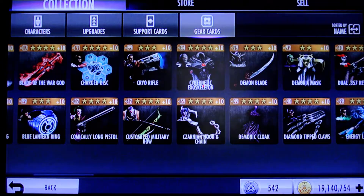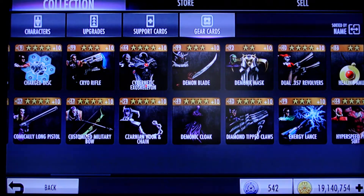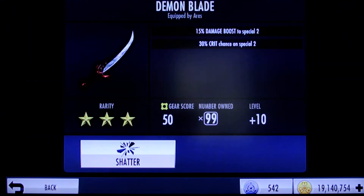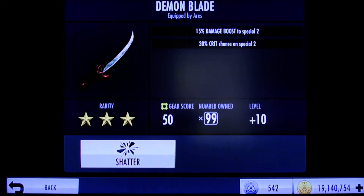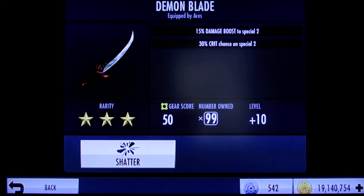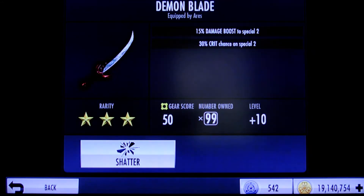The other piece of gear that offers a special boost with a special crit chance on the same special is Demon Blade, which is not a four-star gear — it starts off life as a two-star gear and evolves to three-star. It gives you both a damage boost to Special 2 and a crit chance on Special 2. This is the same crit chance as Lobo's Zarnian Hook and Chain, but it's a 3% lower damage boost — so comparing the boosting percentages, it's very comparable.